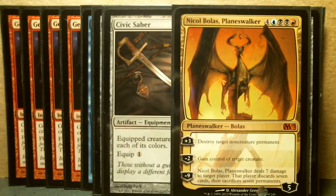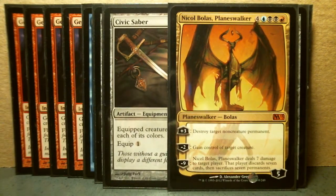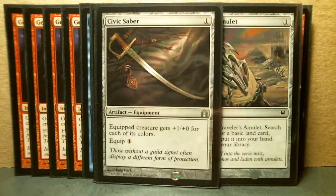With red, black and blue, and there's of course my build-around card — Nicol Bolas — which is effectively a junk mythic rare. But I just like the card, and that's why it's a casual build. That's why this is not a tournament build.